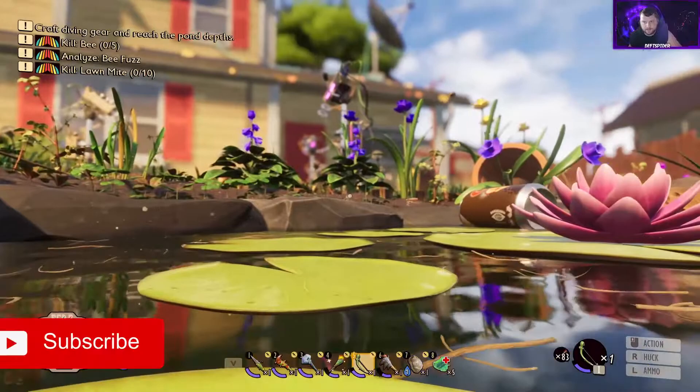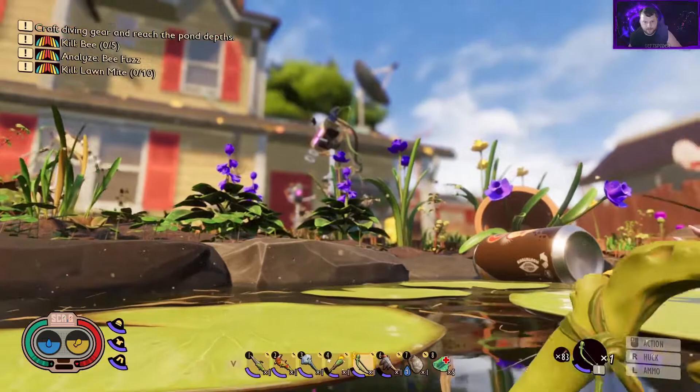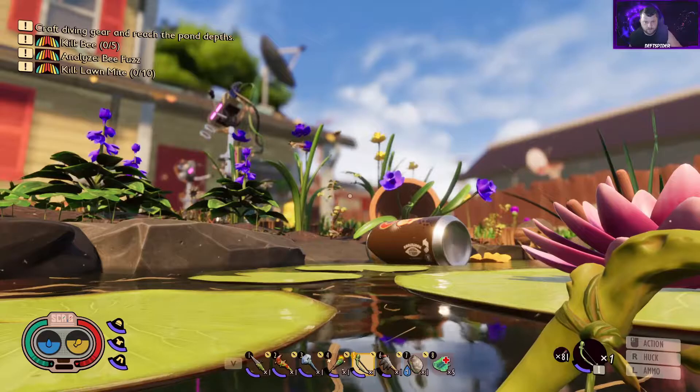Hey guys, welcome back. I know we said we're gonna hunt bees this episode — I still plan to go try to hunt down and kill a couple of those — but I saw some mosquitoes over here by the pond. There's also a wolf spider keeping things stirred up, so we're gonna see if we can nab one. I did kill one a minute ago, so let's see if we can't get one to fight us solo.